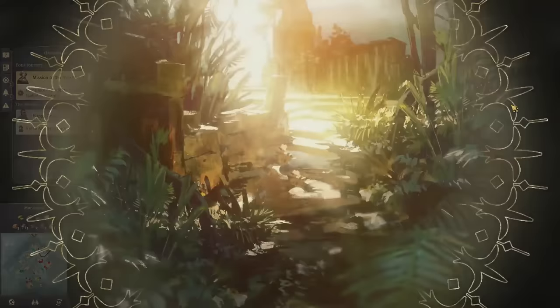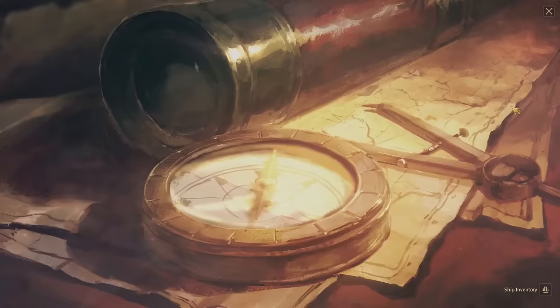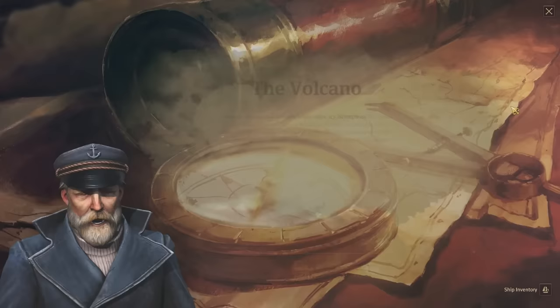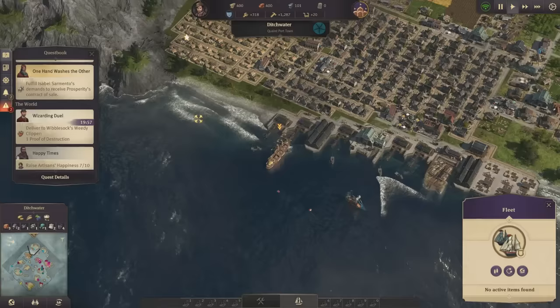That's not all the story available though. Expeditions are a clever new addition to the Anno series that become available on the old world map in both single player and sandbox mode. You're able to equip the ships you've made for a long journey to the second map — the new world — and as time passes you have to make decisions for the crew that play out like a text adventure. The variety of expedition scenarios add to the mid-to-late game, and they're a welcome distraction rather than an unwanted obligation.